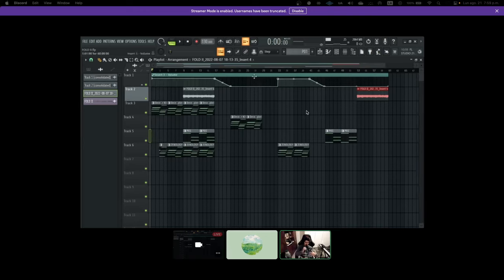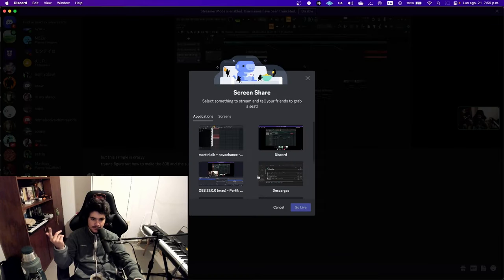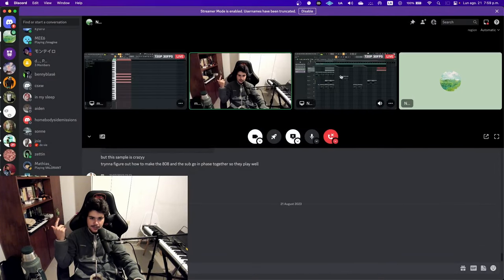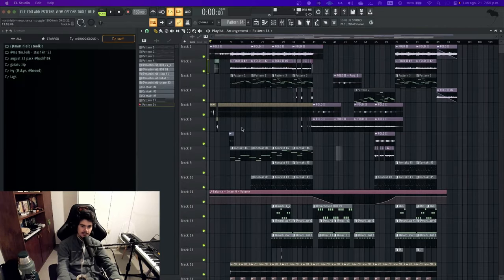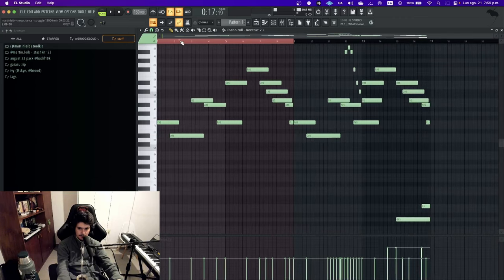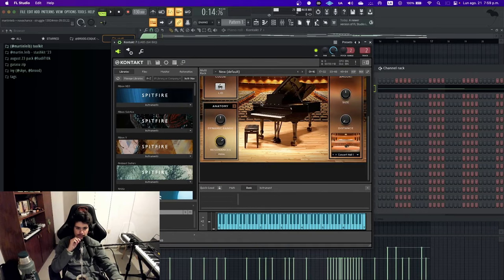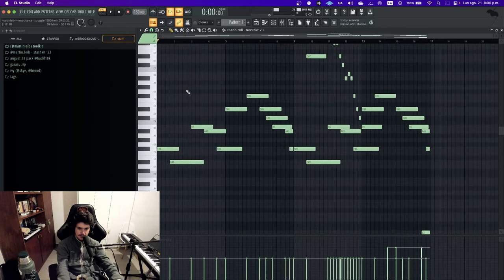Martin explains: Nova actually sent me this loop while I was on a live stream, so there may be a recording of me making this beat. Now switching to FL Studio — the first thing I did when I got the loop was add a piano. I'm using The Grandeur by Native Instruments, a pretty simple grand piano. Nothing weird about it.